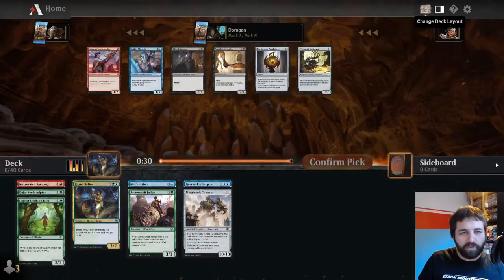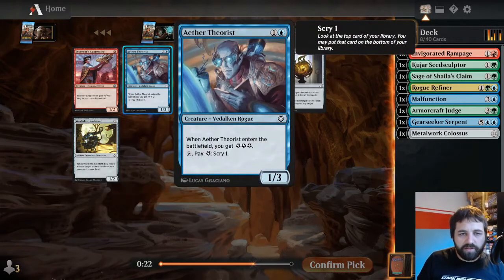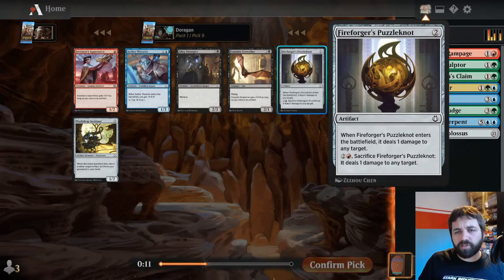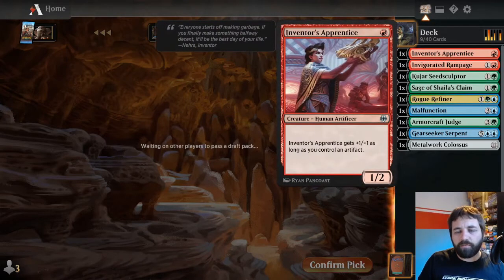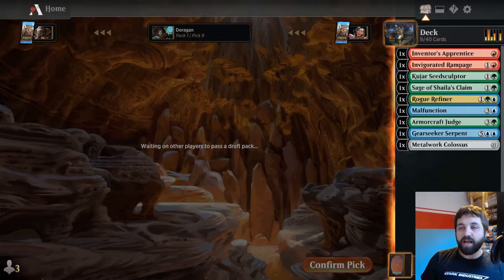The curve is looking okay so far. Inventors' Pretender: as long as you control an artifact, it's a one-mana two-three, which is fine. I'm going to go for Inventors' Pretender - I don't think that should have made it around this far. And if we get a nice red rare in the second pack, we can quite easily take that and go a bit more red. I don't mind leaving ourselves open a little bit, especially when signals say things might be open.